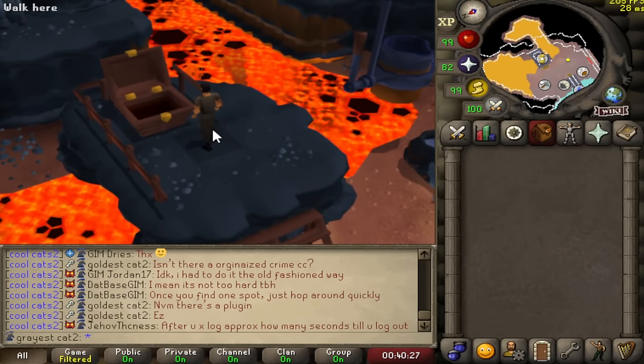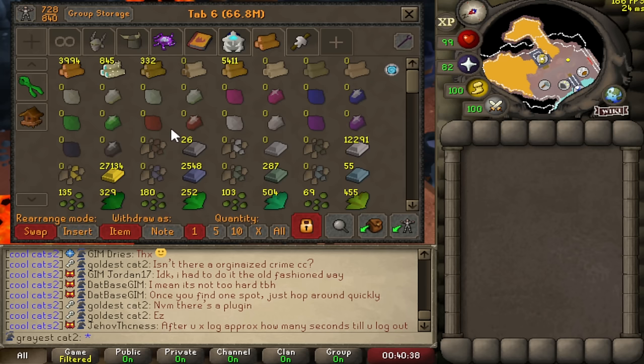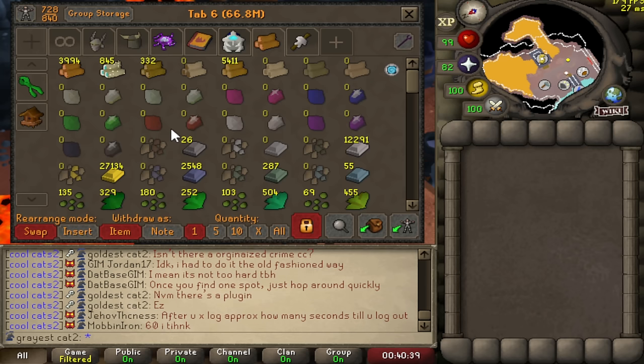Now I was mentioning profits, but at the end of the day you do get coins from the Giant's Foundry as well. With the coins alone, since mithril and steel bars are kind of cheap on their own, I'm pretty sure you do profit just off the coins alone. However, for the sake of this video I want to assume we get zero coins — I do realize that's not the reality, but that is what I'm going to assume.